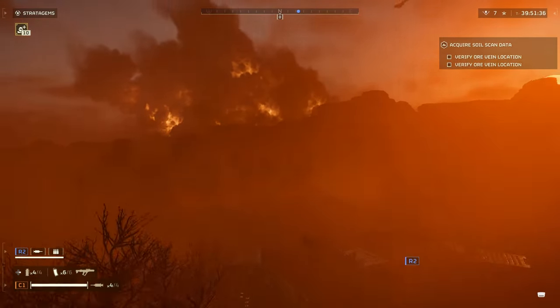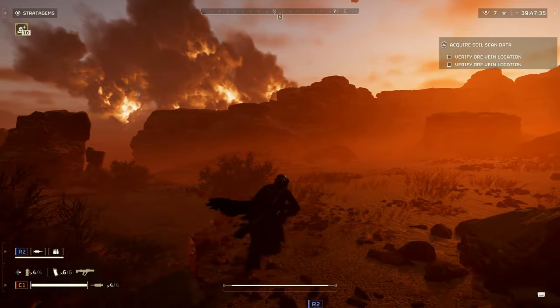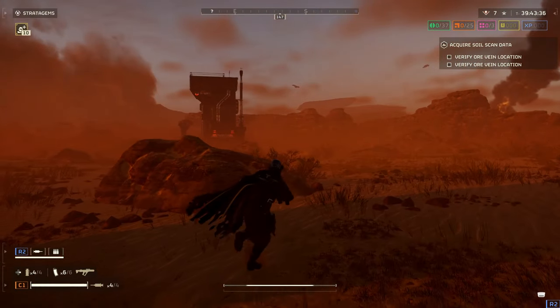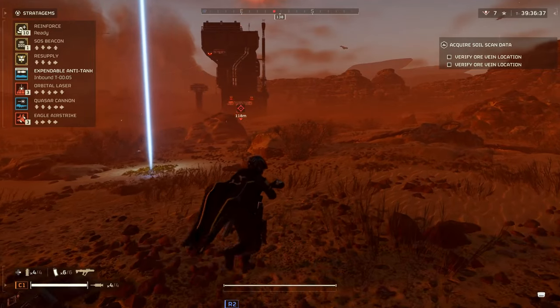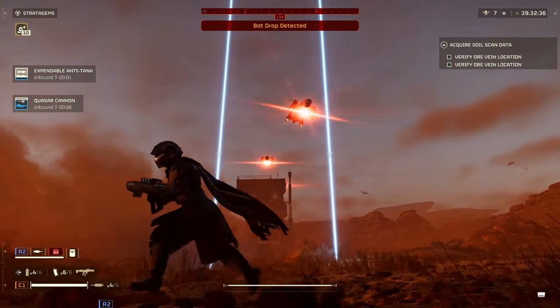A surprising addition in Helldivers 2 that wasn't mentioned in the patch notes are the new automaton gunships. They can easily catch you off guard if you're not prepared, so I highly recommend taking the recently added Quasar Cannon that has infinite ammo and of course be ready to use the expendable anti-tank support weapon as well. When swapping between these two stratagems, you should have no problem taking out the gunships and facility.